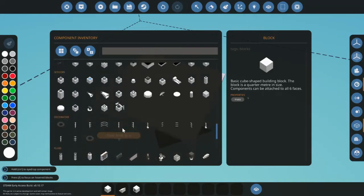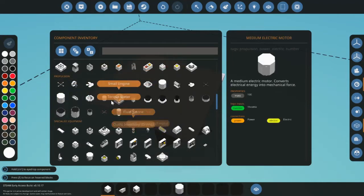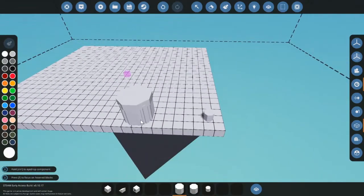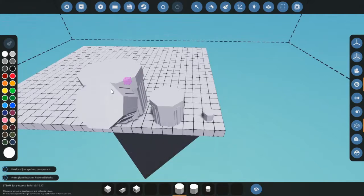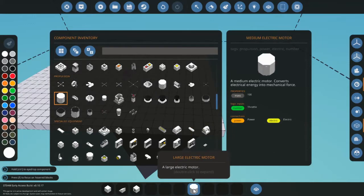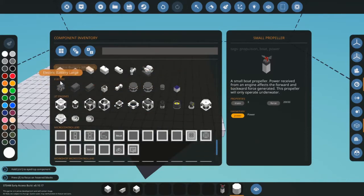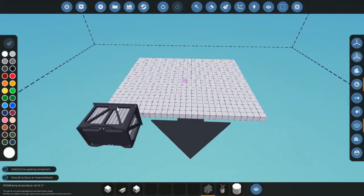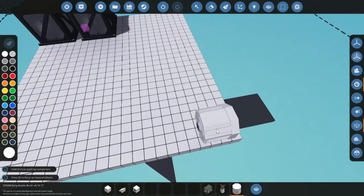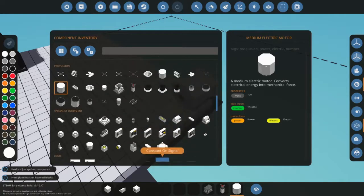First I'll do an electric engine because those are the easiest ones. Let's pick a medium — the size matters: the small one gives less power, the large gives the most. We're going to use the medium electric engine.